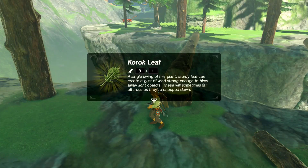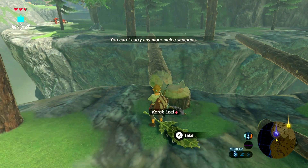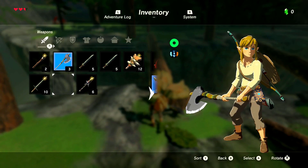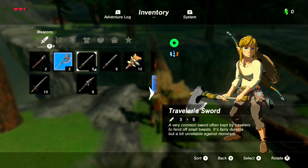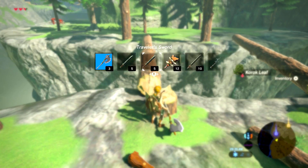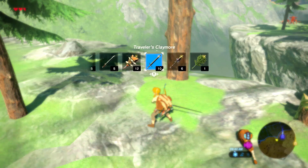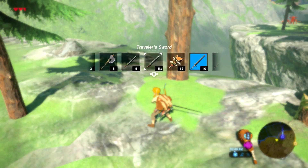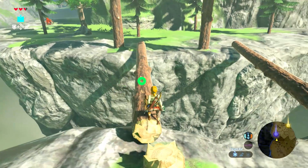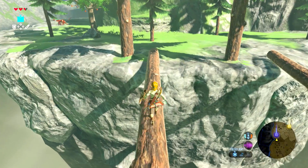Neat. But I can't carry it, so let's get rid of some things — like the Boko Clubs. They break too fast and they are less potent than the Traveler's Swords, not much need for them. Korok Leaf I can see some uses for. The axe can cut down trees, so it's worth keeping. Let's use the Traveler's Swords for now. Don't push it, Link — you want to walk across it. That's a long way down. Let's not fall down, then.